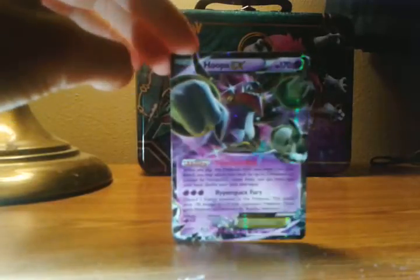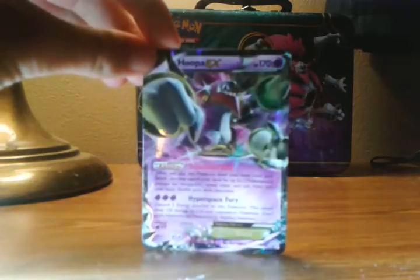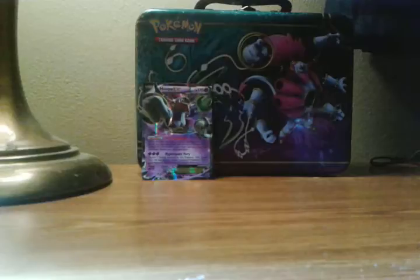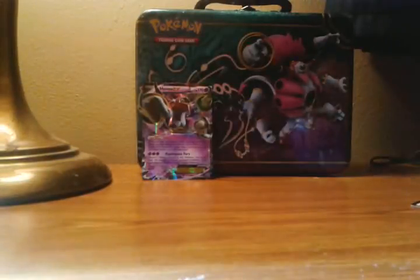Okay guys, here is the EX Hoopa. It's a shiny card and it has 170 HP. So yeah, we'll put all our rares back here on this collector's tin, and if y'all wanna see the good card, here you go. Put that to the side.